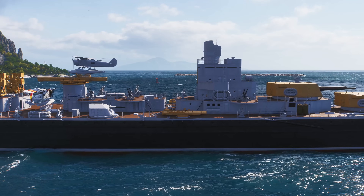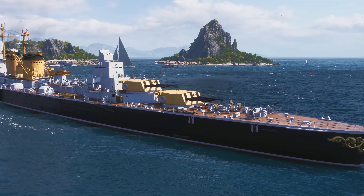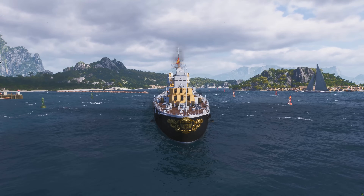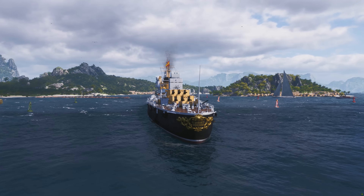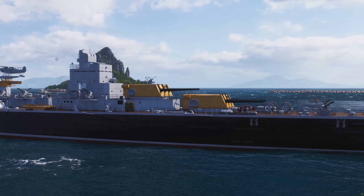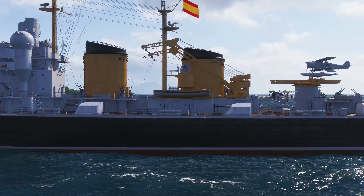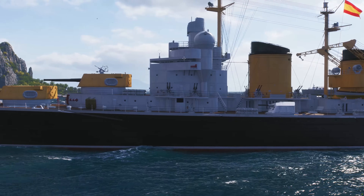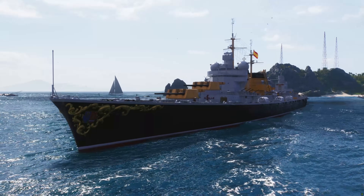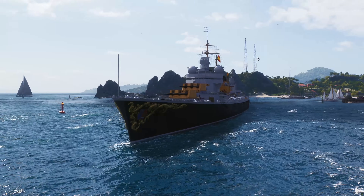The Almirante is the new dockyard ship for this patch and next patch as well. You can obtain this ship in the dockyard for the low cost of 3,000 doubloons plus completing the grind if you take advantage of the head start packs. Or if you already have the tier 6 premium German cruiser, the Leipzig, you can get this ship completely for free by just grinding out the combat missions.